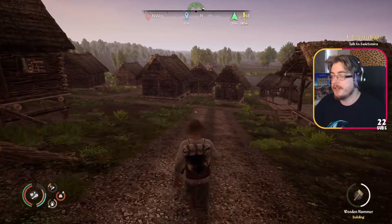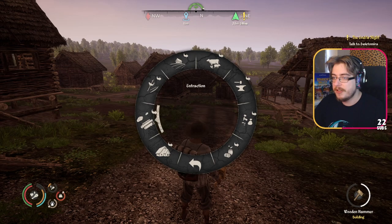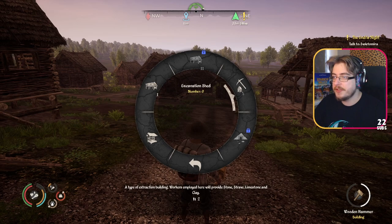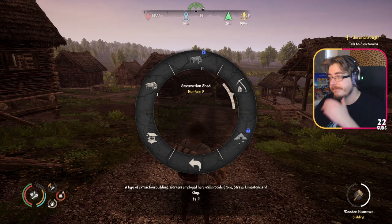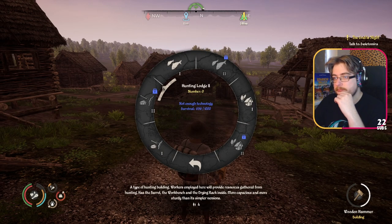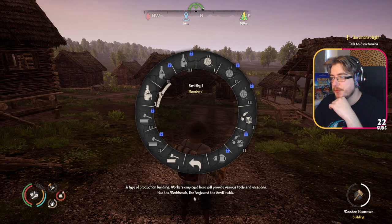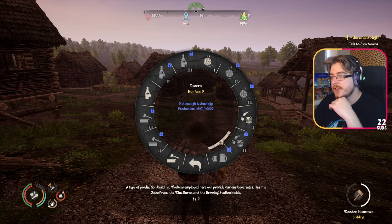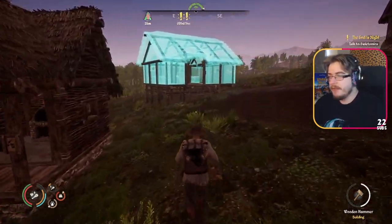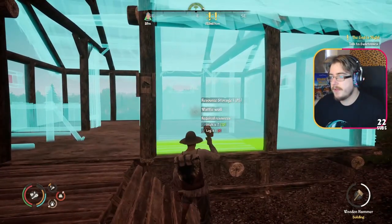This game has a lot of buildings - a hell of a lot. If you click on just extracting you've got woodshed, woodshed 2, excavation... we don't have an excavation shed, that's one thing we unlocked yesterday. If you go to production you've got three different types of workshops, smithies, sewing huts, kitchens. It looks like you have to build the new building every time - I'm not sure that they upgrade, which is kind of weird.